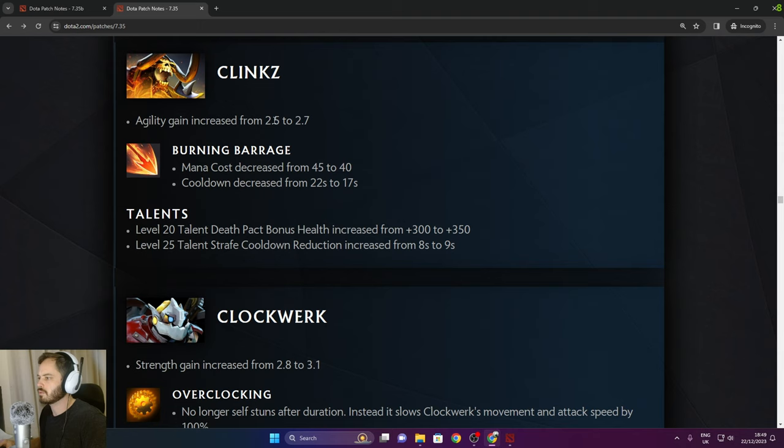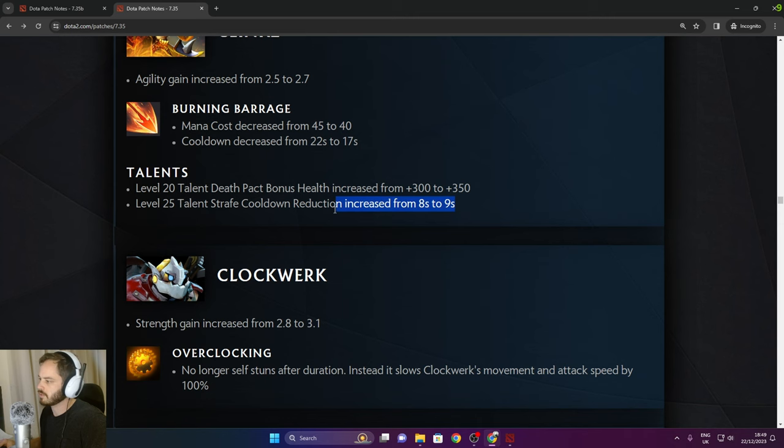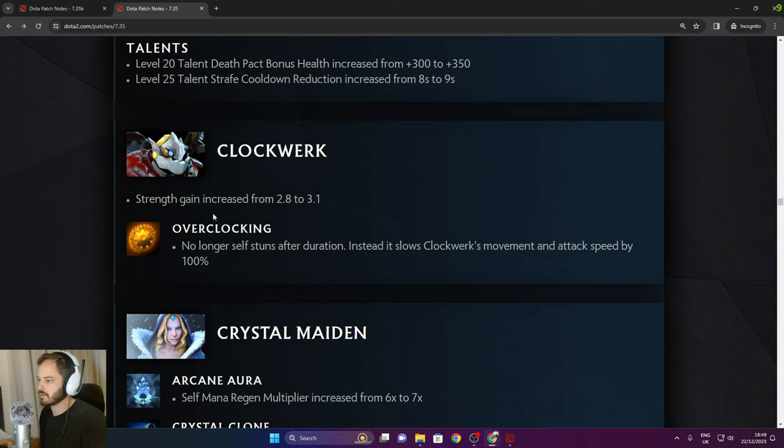Clinkz: agility gain increased from 2.5 to 2.7. Mana cost on Burning Barrage decreased, cooldown decreased to 17 seconds. Death Pack bonus health increased from 300 to 350. Wraith cooldown reduction from 8 to 9 seconds. Clockwerk: strength gain increased from 2.8 to 3.1. Overclock no longer stuns.